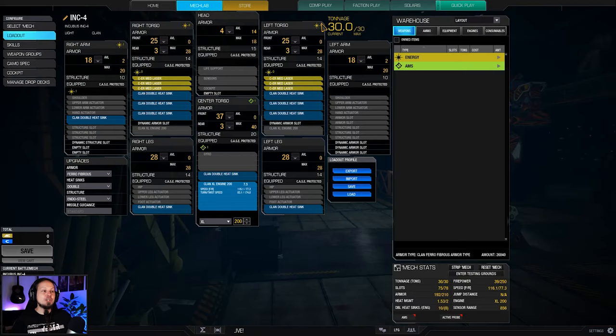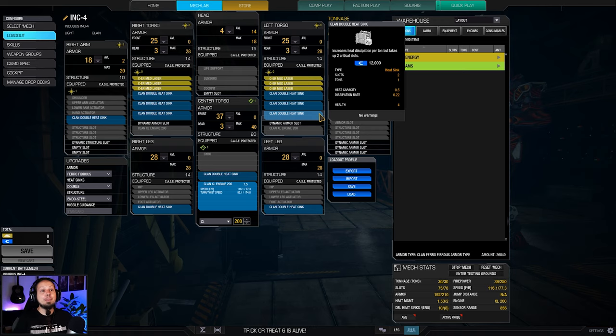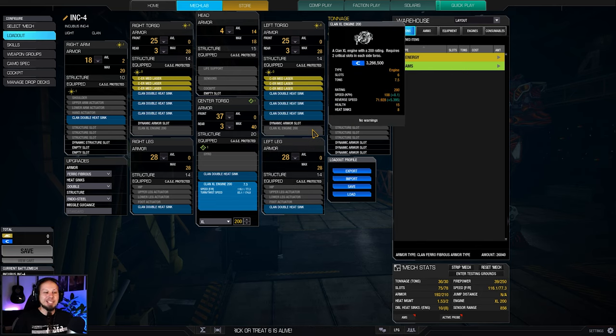We will most likely not take that much return fire when we are peaking out to deliver a crazy amount of damage today. The build itself looks very straightforward — we have six ER medium lasers, we can shoot at about 440 meters optimal range. We can shoot double the range, but the damage will drop drastically beyond about 600 meters, because then you will deal less than half damage. It is a distance where most fights will happen, and this mech is nimble enough to reposition quickly. We run 116 kph, fueled by a clan XL engine 200, and the rest is just heat management.